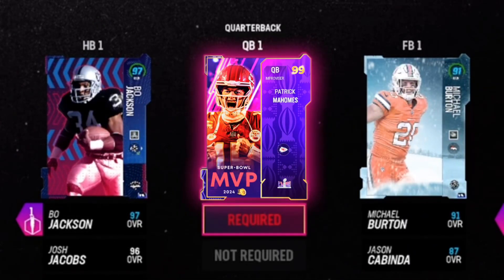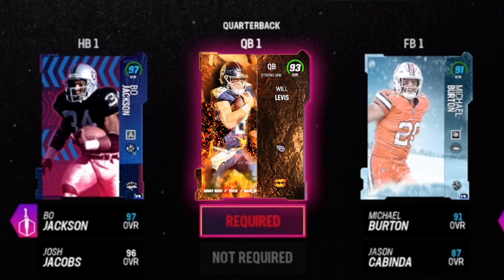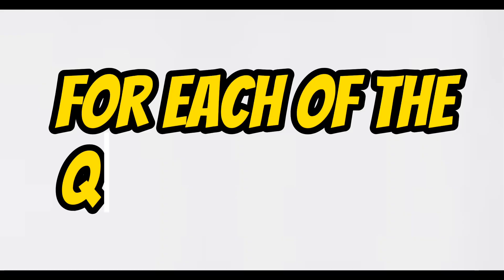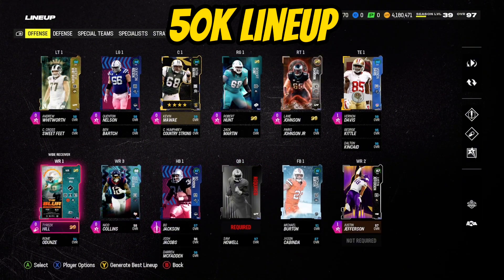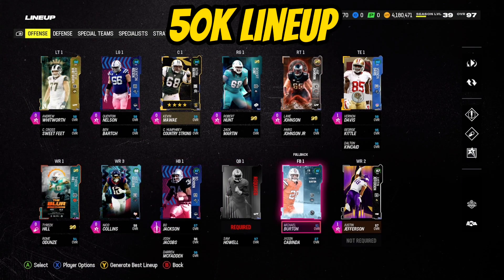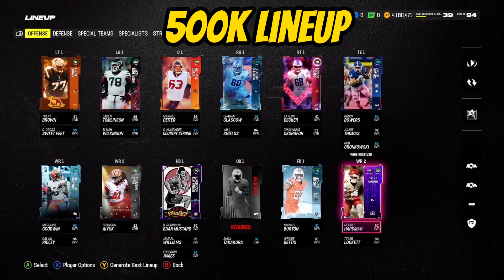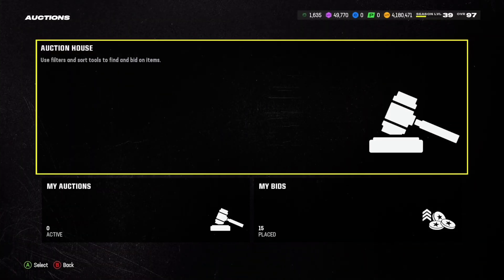A 500,000 coin quarterback versus a 50,000 coin quarterback, but there is a special requirement for each of these quarterbacks. This special requirement is the lineups — this is going to be the 50,000 coin lineup, while this is going to be the 500,000 coin lineup, which there is a notable difference.